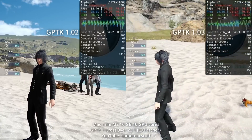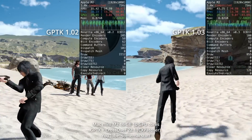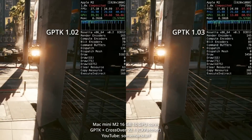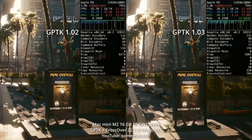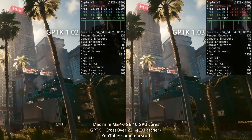Similarly, looking at Final Fantasy 15 — again running on the Mac Mini with the M2 chip — we're consistently getting better frame rates on 1.03 versus 1.02. Although not every single game will see an improvement; for example, Cyberpunk 2077 runs marginally better on 1.03 but not enough to be a significant difference.